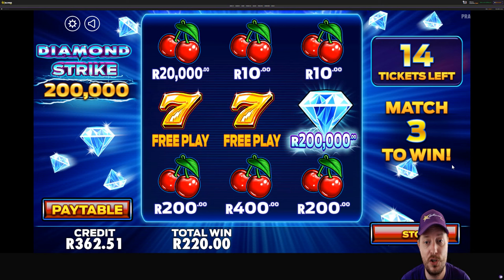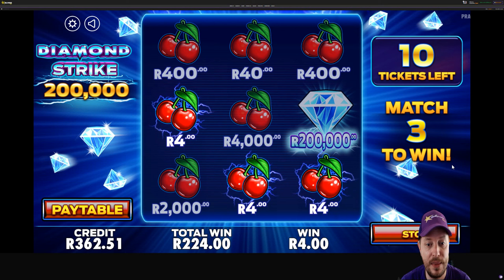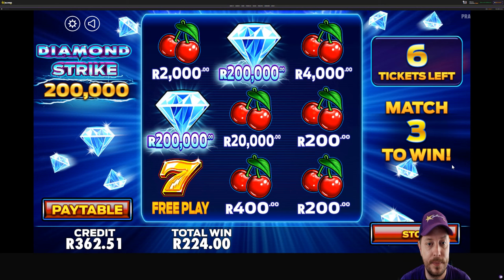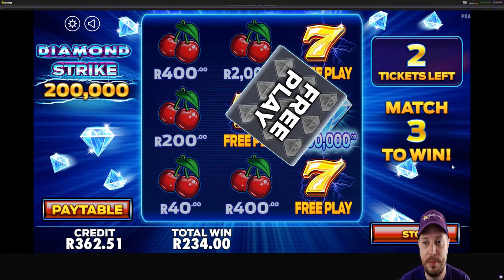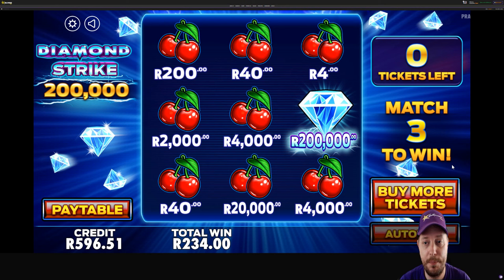Now if they could just bless me with a 2,000 or 20,000 — there's a 4 Rand there, so 224 Rand we've won. Another free play with our last five tickets. 10 Rand, up to 234 Rand now. Another free play. So Diamond Strike picked up my biggest ever scratch card win, which was 200 Rand. Let's go check the next game out.